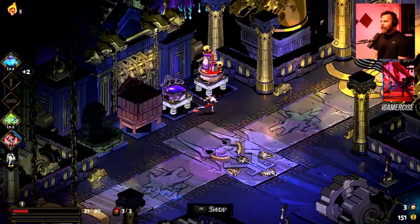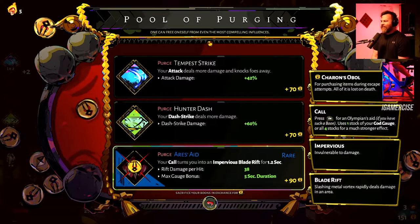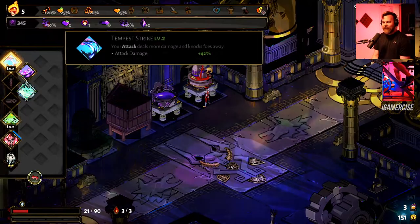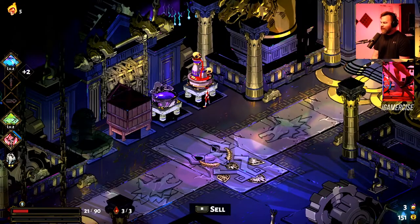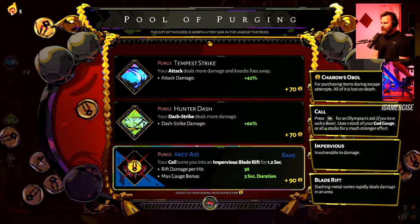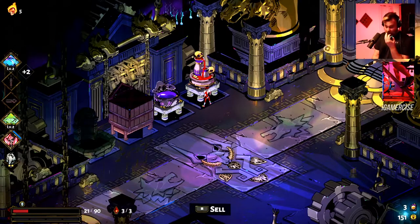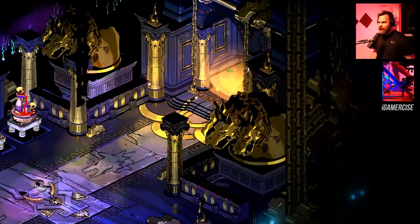If I have 200 gold I can get an extra death defiance from the well. Is there something I could sell? I want to keep all of these. I could have sold premium vintage, but that would have given me enough for another death defiance. I'm going to have faith we'll find a well soon — we're gonna wait and hold on to 200 gold. Up we go then.